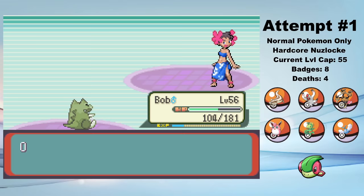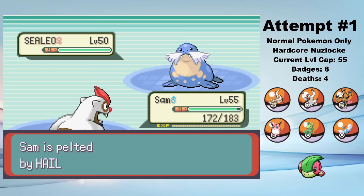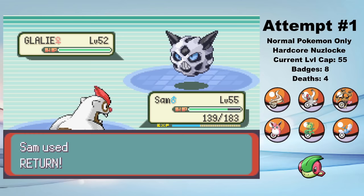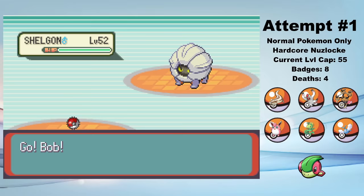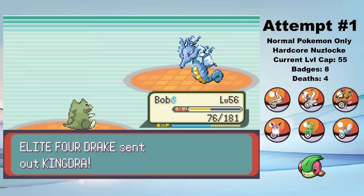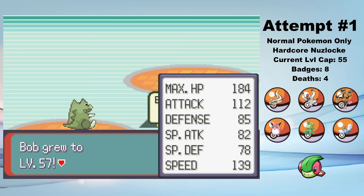That's Phoebe defeated. Next up is Glacia, but since she always uses Hail with her lead, I lead Sam and use Bulk Up. Then I Encore it into Hail, set up a few more Bulk Ups, and then use Return to sweep through her entire team. Again, this would be much harder with a Slaking that had to loaf around every other turn, so that's why I kept Sam as a Vigoroth. The final Elite Four member is Drake, but he leads with a Shelgon that always starts with a Protect. I decide it's more insulting to beat Drake's powerful Dragon Pokémon with Hoenn's regional rodent, so after a Substitute and a Belly Drum, Bob uses Secret Power to knock out all of Drake's Dragons.